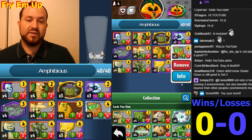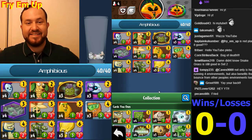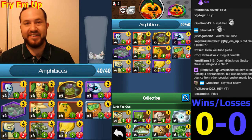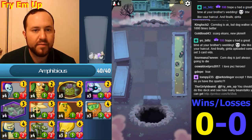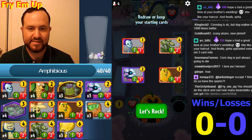Anyway, the deck is pretty straightforward. We're gonna hopefully find some good lanes to put the Leaf Blowers in. Here it is — the Citron Amphibious deck. This is gonna be a lot of fun, I hope that you enjoy. Let's get right into it. I like the Brain-Ana in this deck.